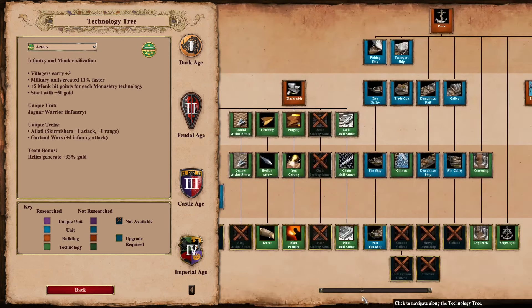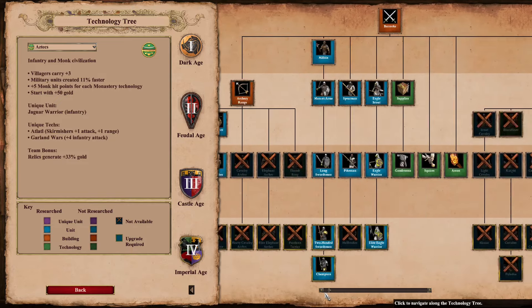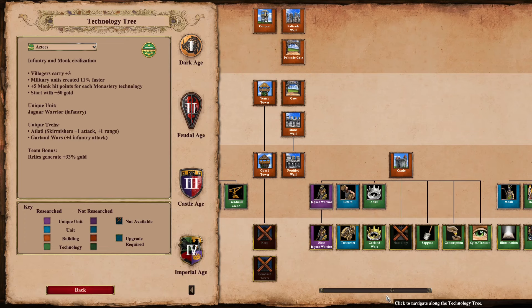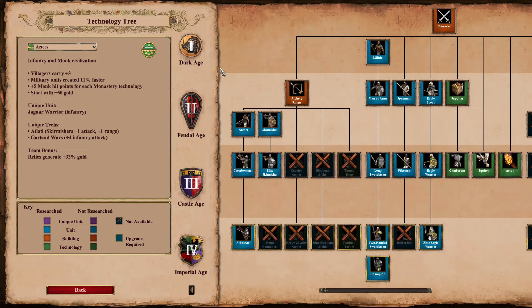Aztecs. This has always been the case — Aztecs do not have any building HP upgrades and are the only civ in the game to not have masonry, architecture, or hoardings, nor any compensatory HP bonus like Byzantines. So yeah, Aztecs always have paper mache buildings, which really leans into their more offensive playstyle.